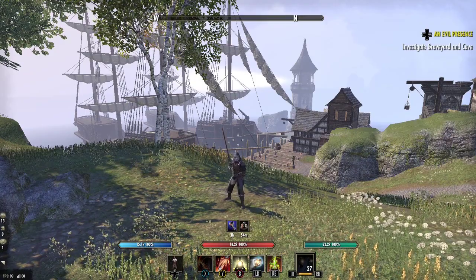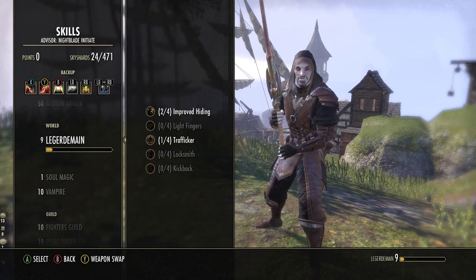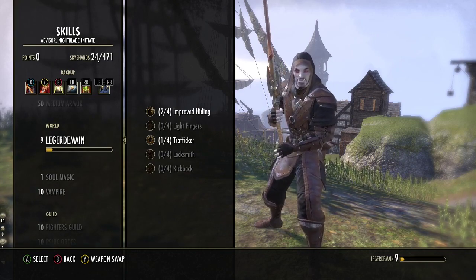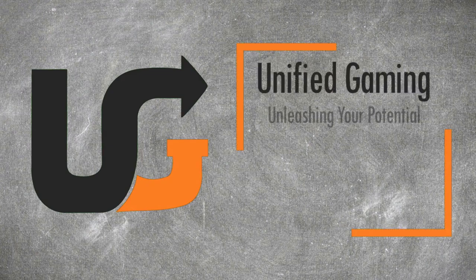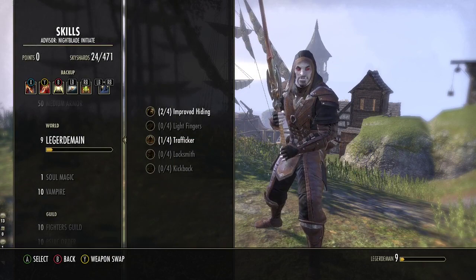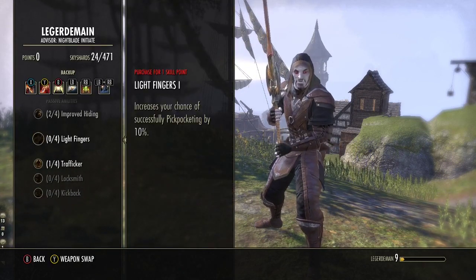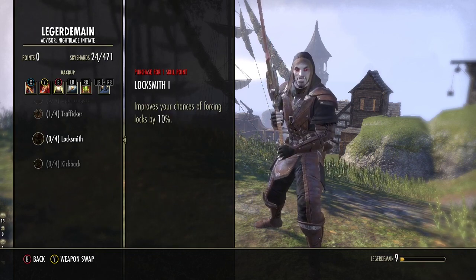In today's video we're going to look at how to level up the Legerdemain main passives really easily because this can be a bit tedious to do. Hey it's Dan and welcome back to Unified Gaming. If you're unaware, this skill line provides passives for sneak cost reduction, pickpocketing, and more - all aimed at really being like a thief.